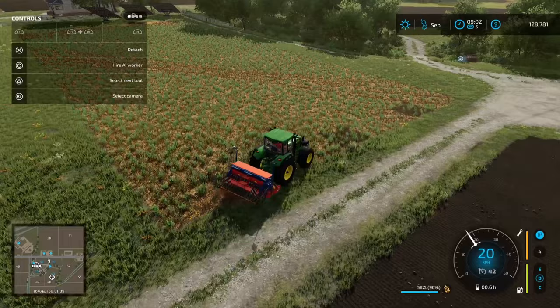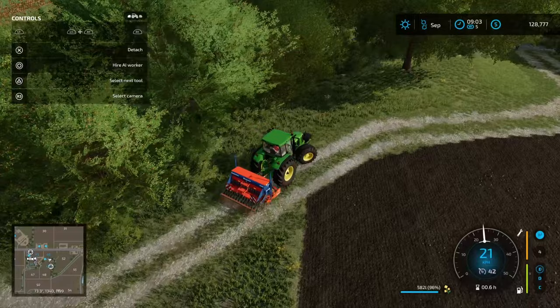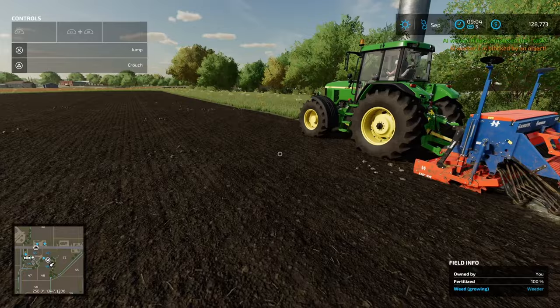We're going to save field 45 for sorghum. Then we're going to put in our canola in this other field here — so we've just rotated the crop around because of the workflow. This field is cultivated and ready to go, so it makes sense to utilize it.